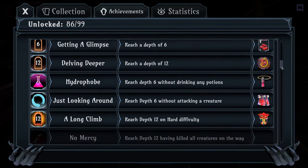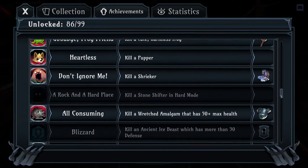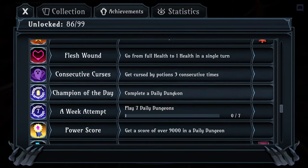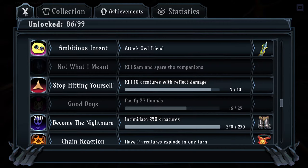The last achievement: play the game for 10 hours - you don't have to complete runs, just play. You get Soul Hourglass, which has no stats but its passive reads: upon killing an enemy and collecting souls, you'll do random damage to another creature based on the souls you gain if there's another damaged creature in the dungeon. It's a huge item to carry you through later stages.